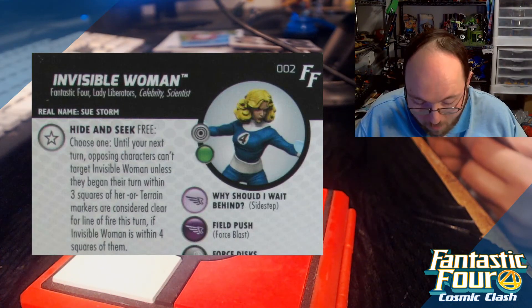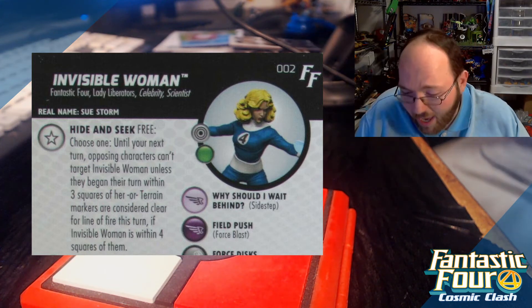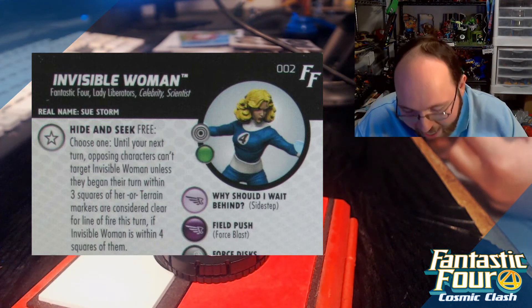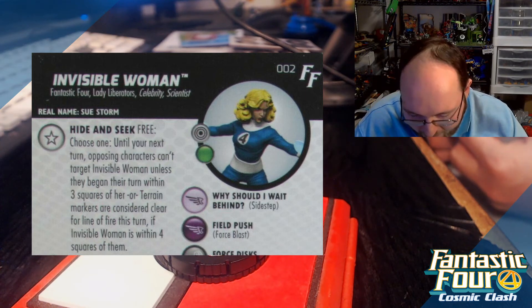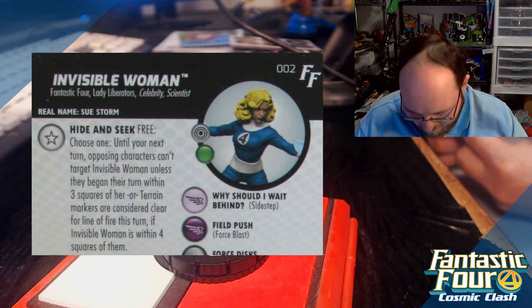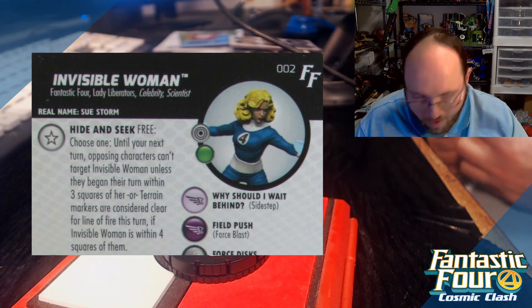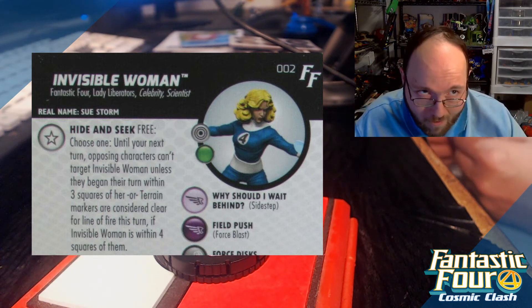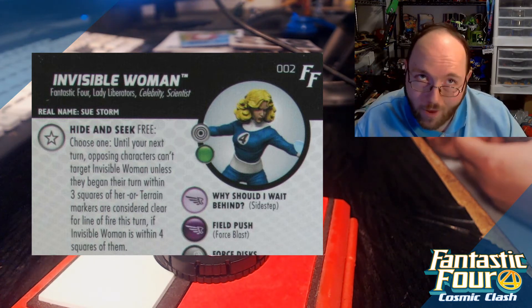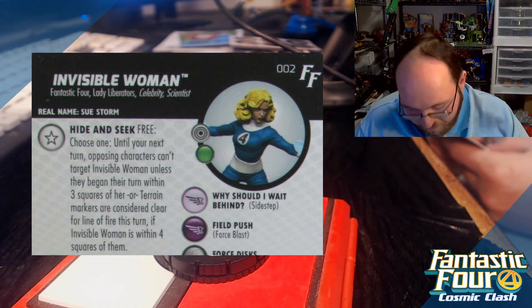Invisible Woman has Fantastic Four, Lady Liberators, Celebrity, and Scientist keywords. Her trait, Hide and Seek — free action, choose one until your next turn: opposing characters can't target Invisible Woman unless they begin their turn within three squares of her, OR terrain markers are considered clear for line of fire this turn if Invisible Woman is within four squares of them. So she can either make it harder to target herself, or make friendly characters able to see through walls and terrain.